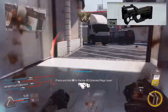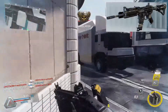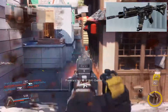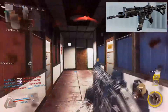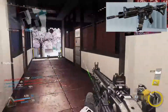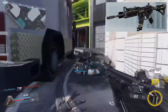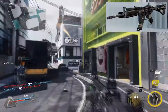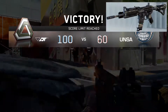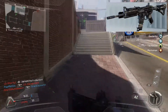Moving on to number three, we have the NV4 — a very dependable assault rifle. I didn't find myself in too many situations where it wasn't going to perform. It's basically the perfect all-around assault rifle from any Call of Duty game. If you go back to Black Ops 2, the assault rifle that comes to mind for dependability was the MTAR. When you go to Modern Warfare 3, the M4A1 was very dependable, and I feel like it's the same situation with the NV4.